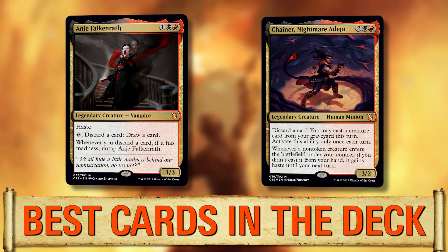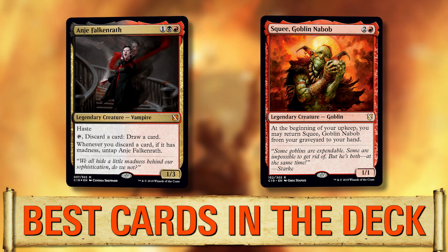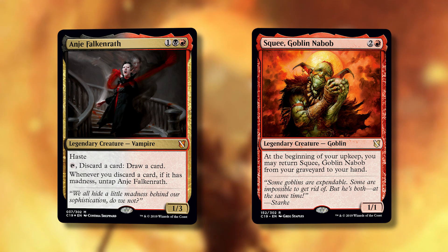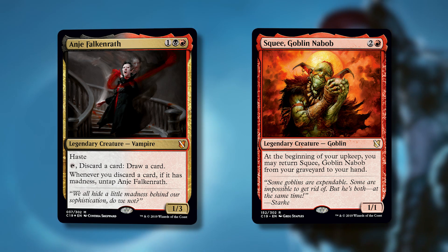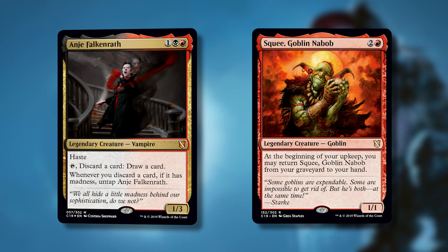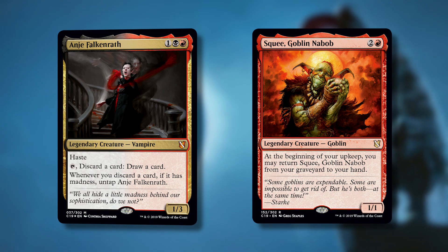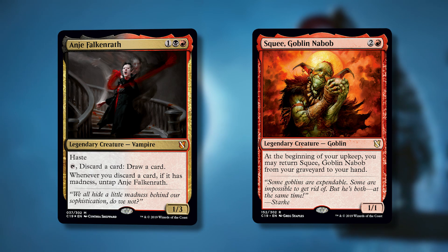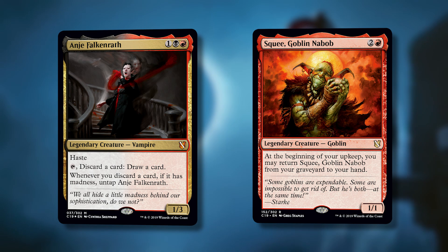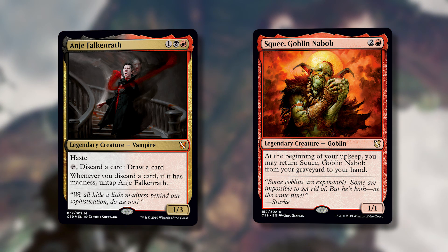The best card in the deck is Squee, Goblin Nabob. When you're playing this deck you just want to be chucking him in the bin every chance you get. Two and a red for a 1/1 legendary Goblin. At the beginning of your upkeep, you may return Squee from your graveyard to your hand. So the turn order goes: on your end step, activate Anya, discard Squee, draw a card, untap, Squee comes back. It's as if you tapped Anya just to draw a card. If you get this engine going early you'll have amazing card advantage, especially in black and red.